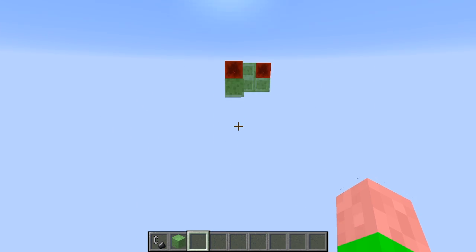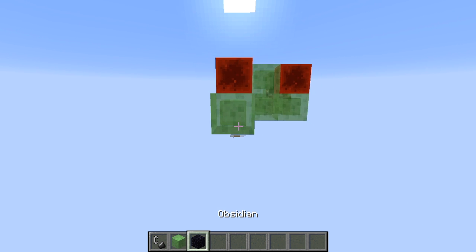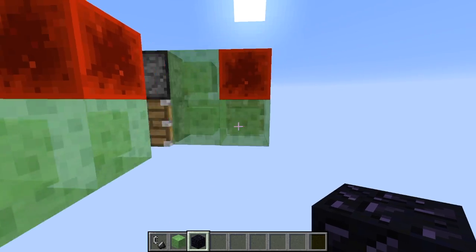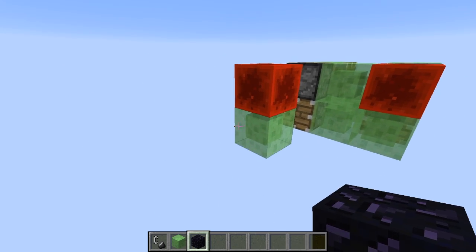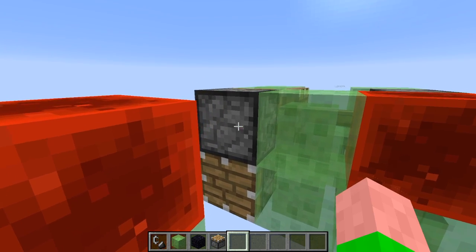I am traveling about three blocks a second — three point three to be precise — which is really quite cool. Now to stop it, I'm just going to use an immovable object. This could be obsidian, a furnace, or a jukebox. All I do is place that in front of this piston.